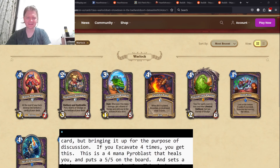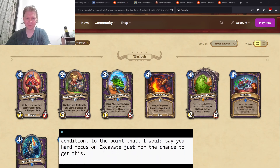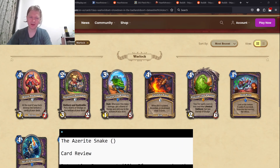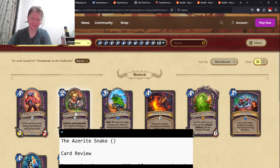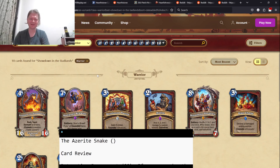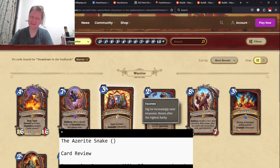That is Warlocks. And now the last class is Warrior. One of the things that infuriated me the most about the last couple of metas was how many giant unanswerable boards there just were in Arena. Warrior is basically the class that says, in this set: draft every single taunt you see, buff every single taunt you see, and then create a giant unanswerable board. That's basically what Warrior is going to do.